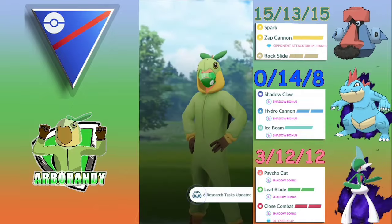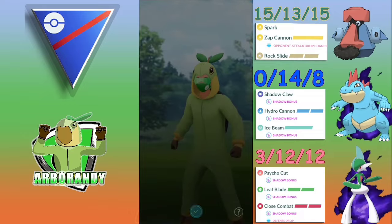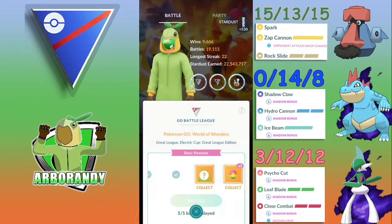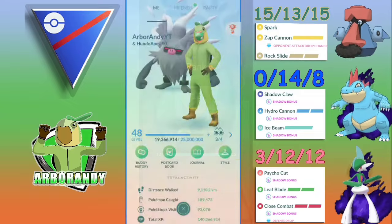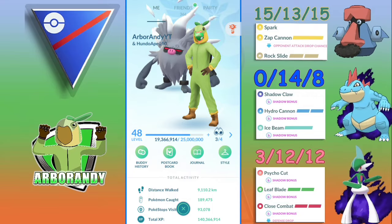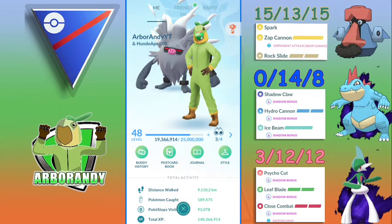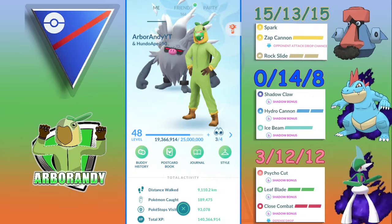Both fast moves proving their worth in these sets — taking that win streak and going 5-0 for the set. Feraligatr and Gallade in the Great League: Pokemon that were more common in smaller metas and niche cups are now making huge steps into the mainstream meta. Having hard-hitting fast moves is great, but both these Pokemon do much better in the energy management game — getting to charge moves quicker, threatening shields, and getting to those charge moves as soon as possible definitely benefits both.